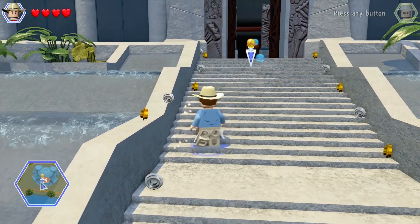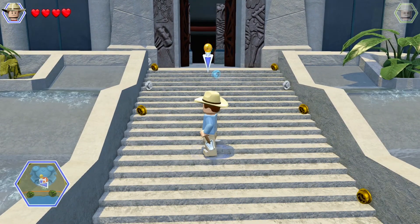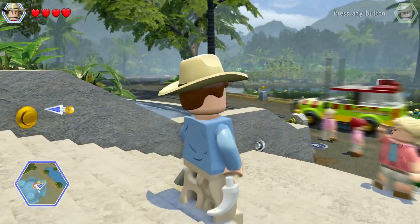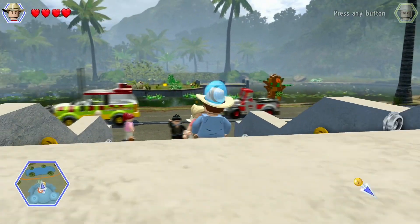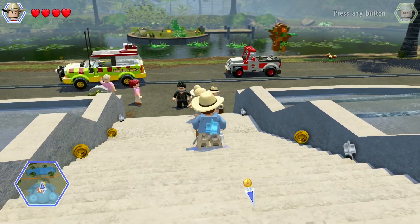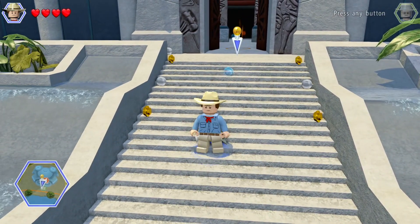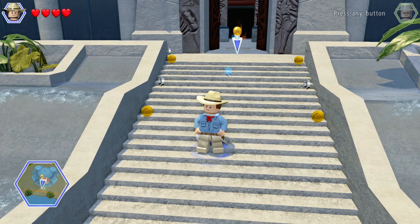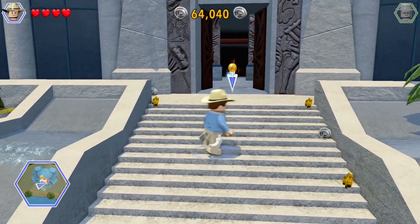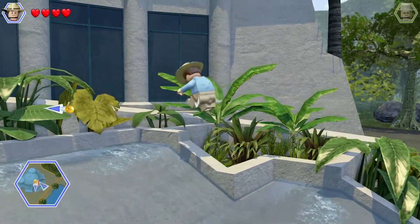In the last episode we introduced you to some of the main characters and the prologue story. We also arrived on the island which you can see before us. We're not going to do any of the collectibles just now, like you can see the gold brick on this little sub-island. We're probably going to do it just like how I did with the latter stages of Lego City Undercover.